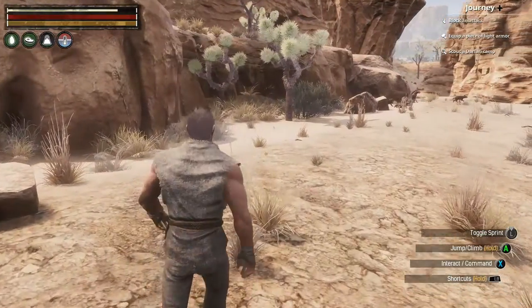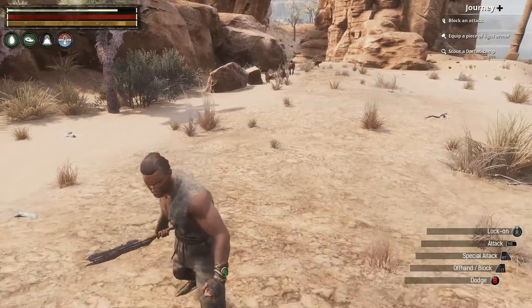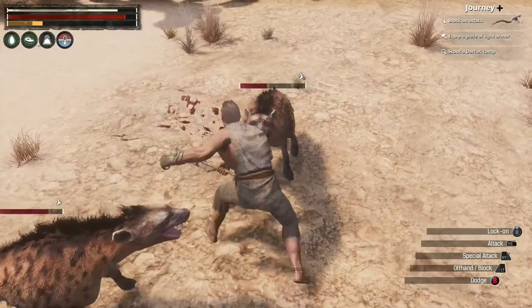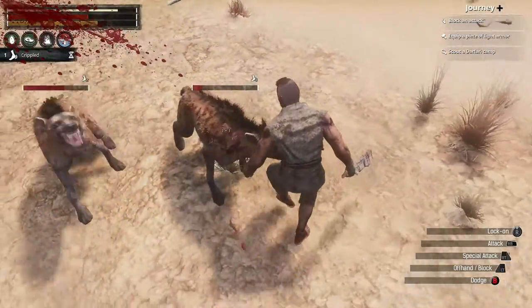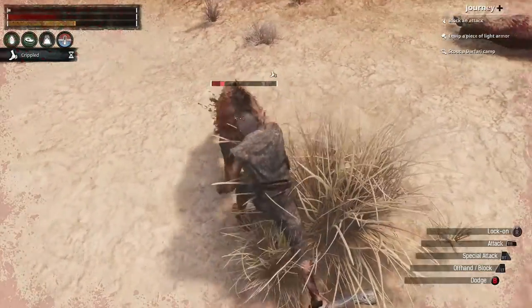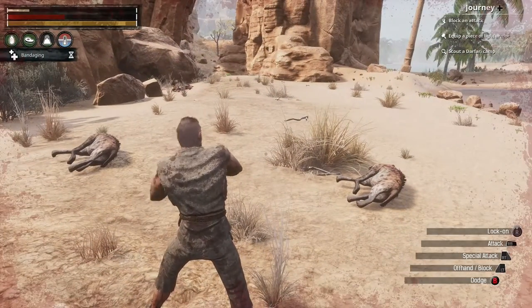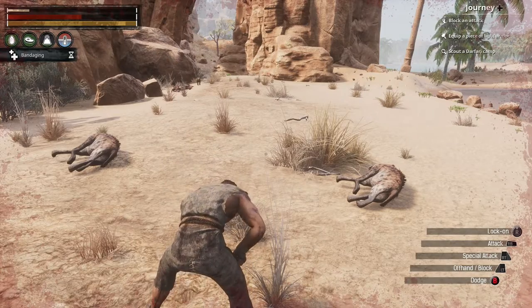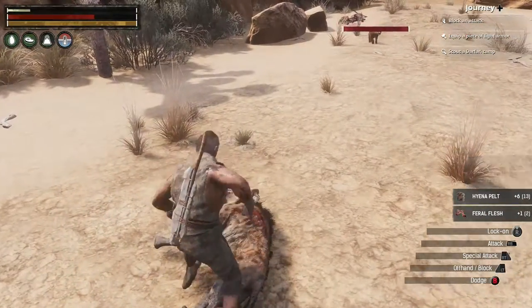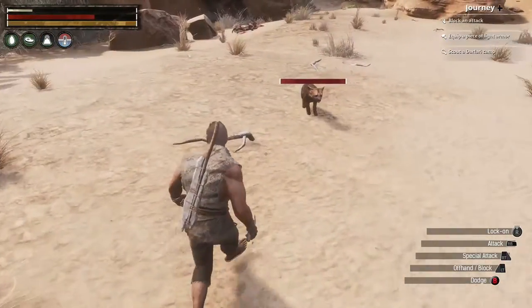Alright, there are some normal hyenas here. I'll deal with that and get the iron that's over here. Just need them to come over here. There we go. Time to move a little out of the way. Hyenas never really stop attacking me, but it's fine — I can make bandages, no issue. And away the pups run. And there we go. I have good sources of leather.